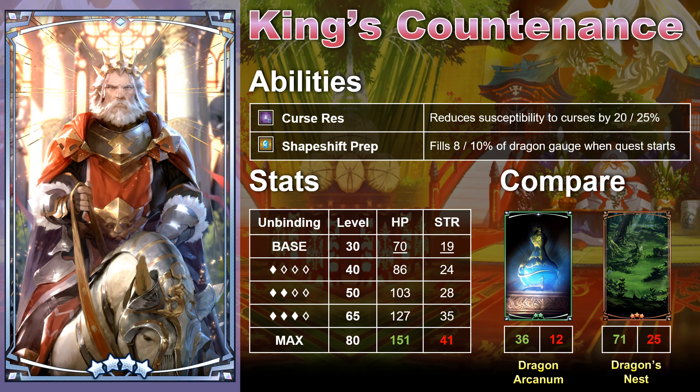I do think King's Countenance is good for the shapeshift prep reason. It's not one you should necessarily try to summon for, but it is nice to pick up a few of and hang on to.